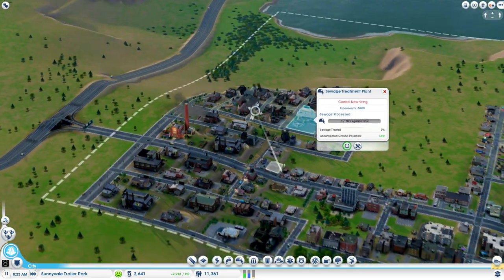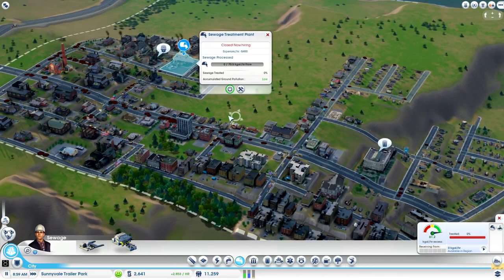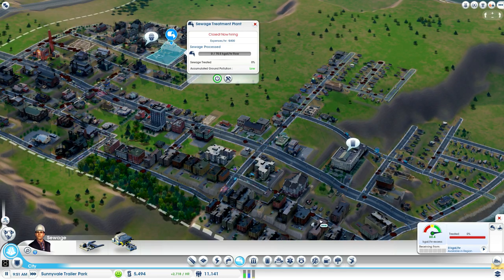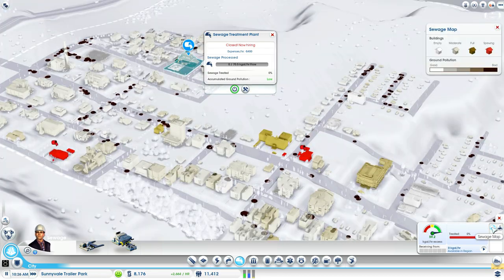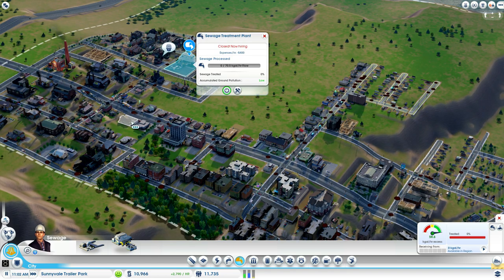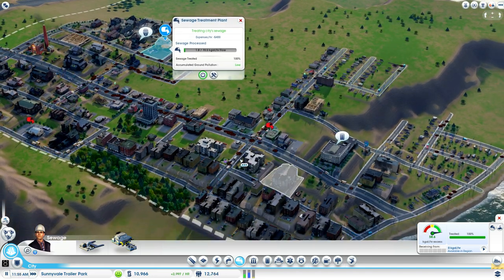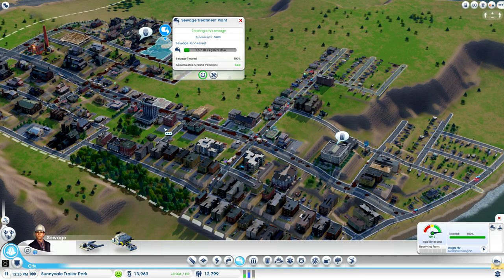And then this guy will handle everything once people show up for work. Shouldn't take long — well, I hope it doesn't take long, anyway. This is quickly becoming ground pollution, unfortunately. Sure would be nice if people showed up for work. There we go. So now it'll start pumping sewage, collecting sewage from everywhere. And as it does that, it'll actually start treating it. See how it says 100% treated? So this is how much we can actually treat, which means we can actually ship sewage from other cities into this city — which is actually one of my goals.